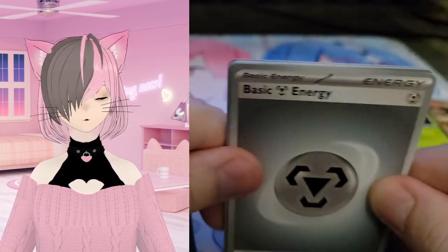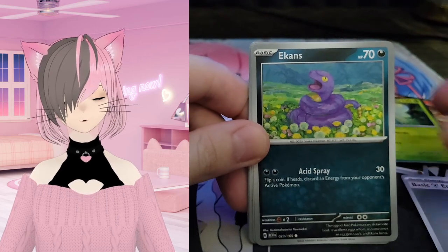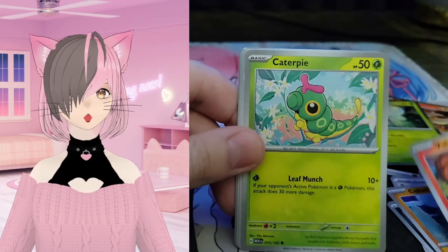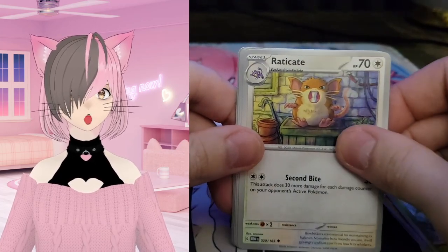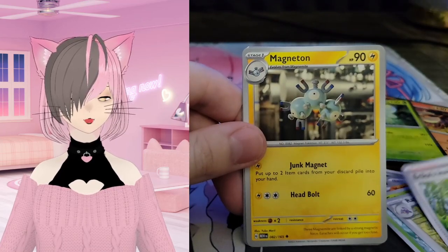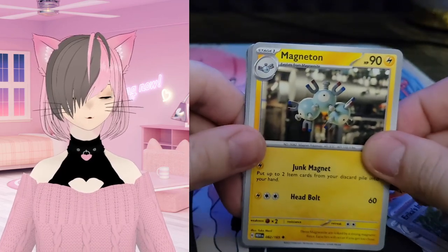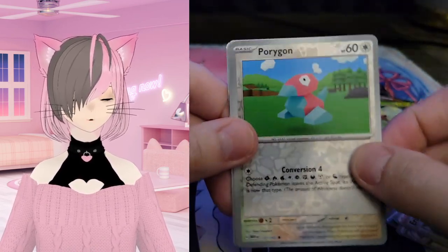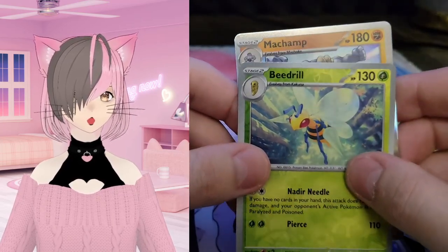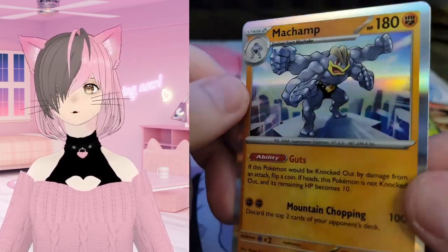All right, we need a big drum roll on this last one. We have Steel energy, Ekans, Cubone, Vulpix, Caterpie, Rattata, Raticate, Erika's Intervention, Magneton — oh that's a sleek art, like realistic looking art — a reverse Porygon, followed by the Beedrill, and Machop. Nothing crazy, nothing crazy.